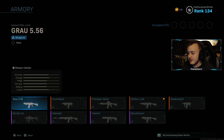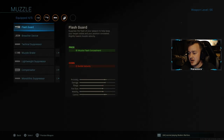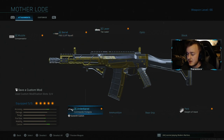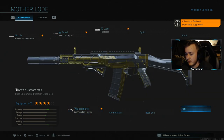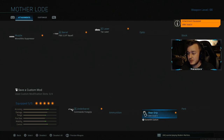The regular class setup: we have the compensator, we have the FSS 11.8 Squad barrel, we have the Tack laser, Commando foregrip, and Sleight of Hand. That's the original class setup that comes with it. What I went ahead and did is I took off the muzzle, added the Monolithic Suppressor, took off the perk, and added the XRK Void II rear grip, which makes this weapon way better.